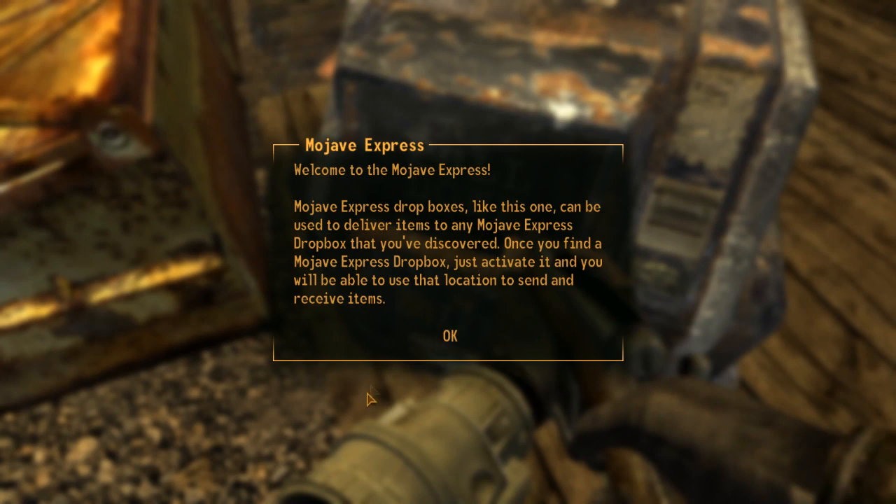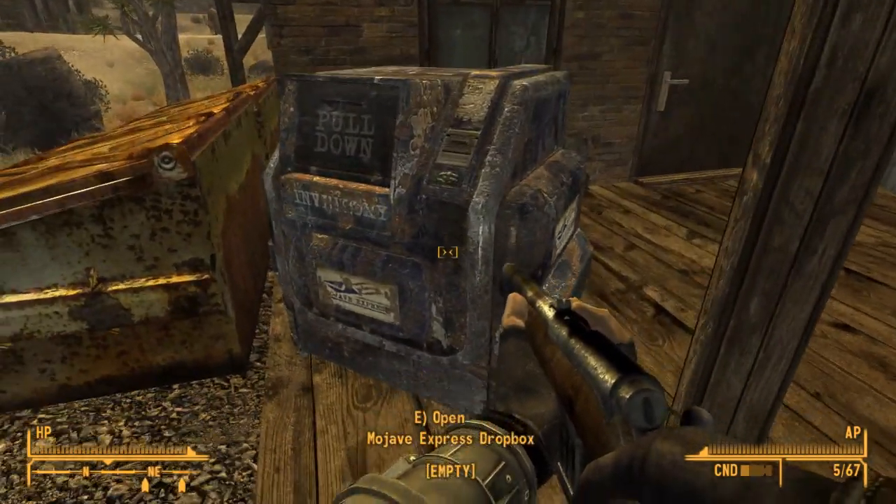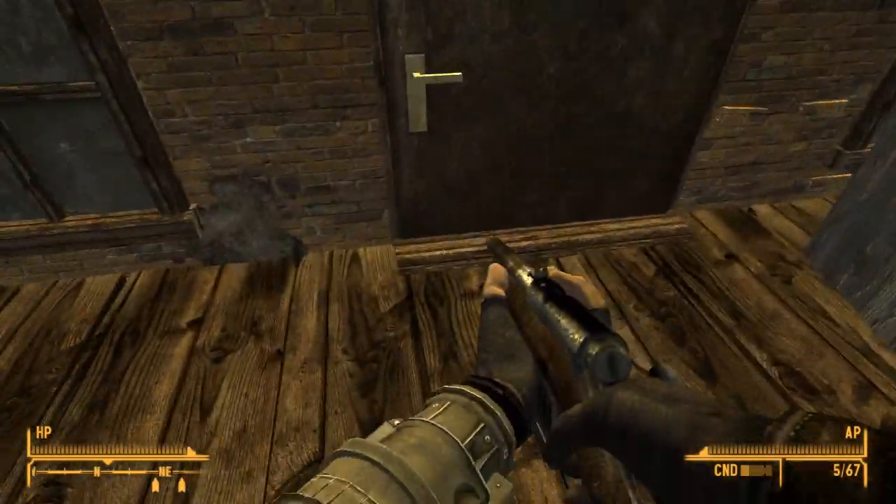It can be used to deliver items to any Mojave Express Dropbox that you've discovered. Just activate it and you'll be able to use the location. Oh cool, so it's kind of like the stash system in Fallout 76.